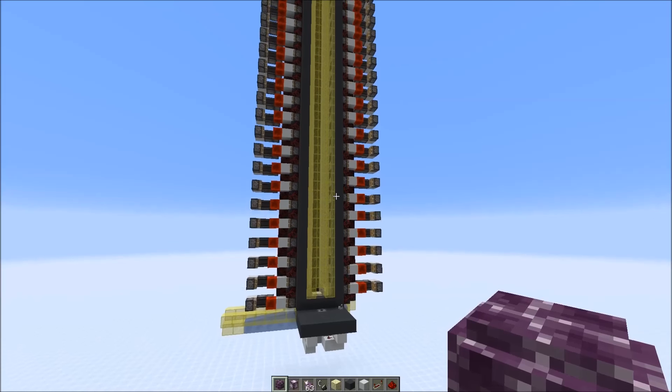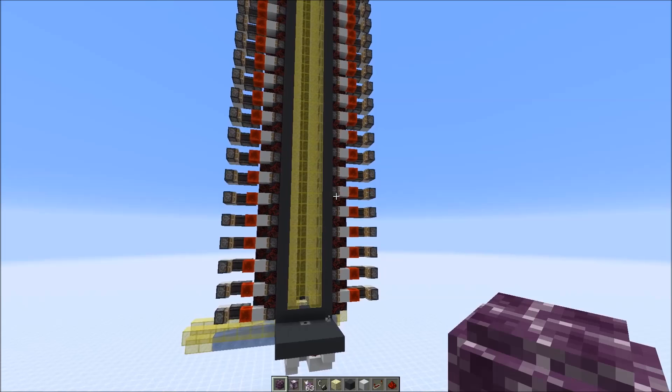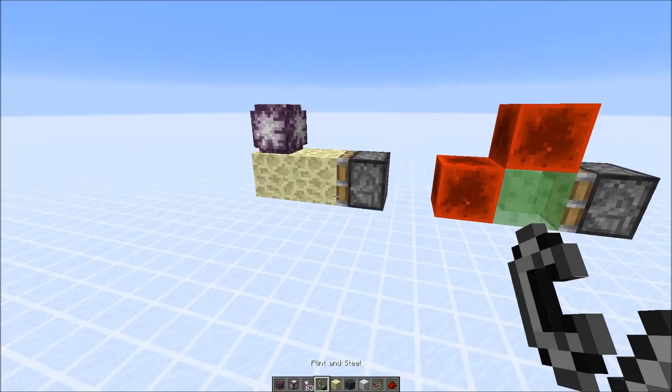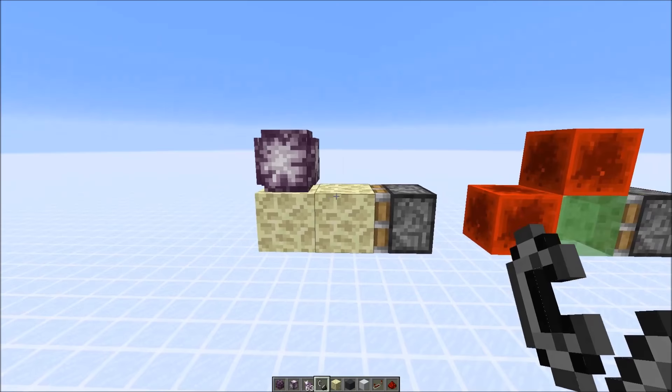Hi everyone! In today's video I'm going to show you a new version of the large chorus fruit farm I recently built on a SciCraft server and also make a tutorial on it. This farm is based on something that Toes Redstone recently discovered: if you send in an endstone block under a chorus flower it would cause the flower to instantly grow, as you can see here.